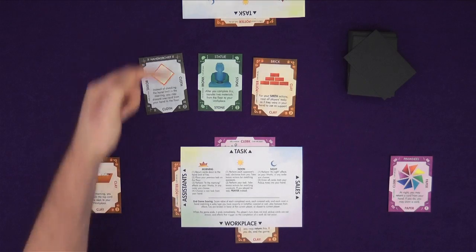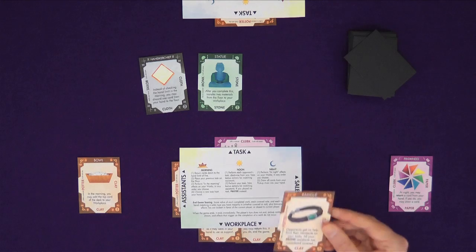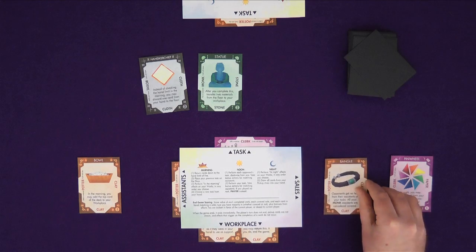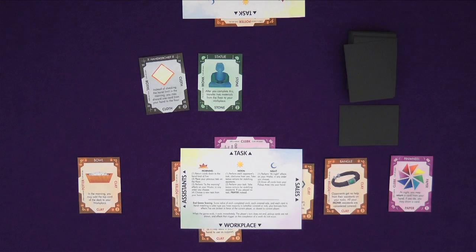I do my opponent's task clockwise first. My opponent has a potter action. I also have a potter action in my assistance and it's covered by my bowl — that means I have three potter actions in total. With my first, I will grab this clay from the floor and put it into my workplace. With my second, I can now craft a clay work. I have two clay in my workplace to support completing bangle as it counts towards itself. There is nothing else I want to potter or craft, so with my final potter action, I take a prayer and draw one card to my pickup area. Then I do my task. I only have one clerk action because I don't have any assistance. I'm going to move a clay from my workplace to my sales, as I have a clay work in this wing, so at the end of the game, three clay sales will be covered and score me points.